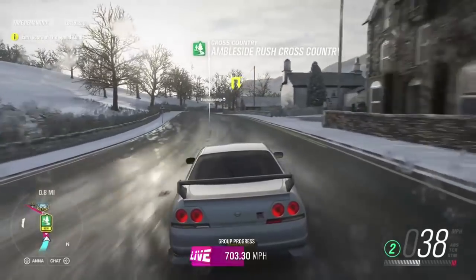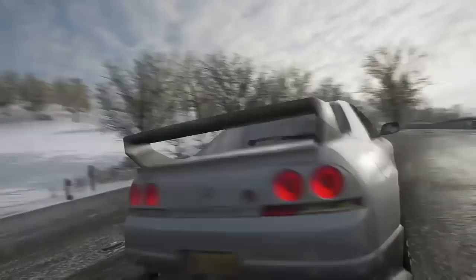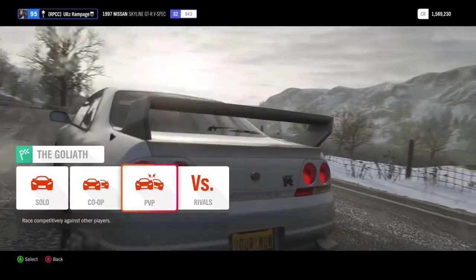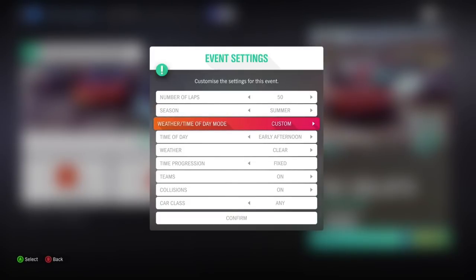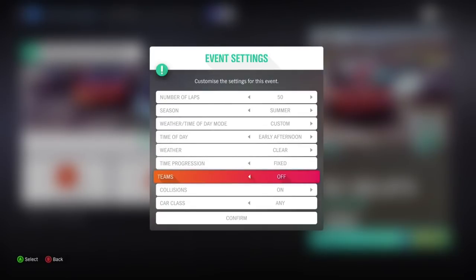What you want to do is go to the Goliath glitch spot, which is here, and then set it up on PVP — otherwise it won't work. Sometimes it freezes, sometimes it's okay. When you set up the Goliath, make sure you have teams on. If they're off, the Goliath will not end and you won't get your money.